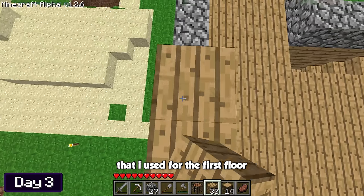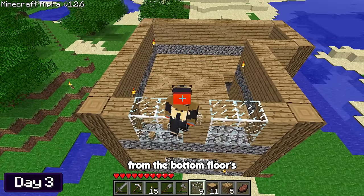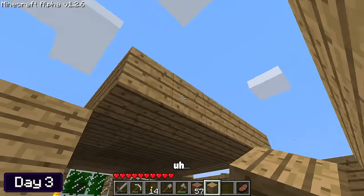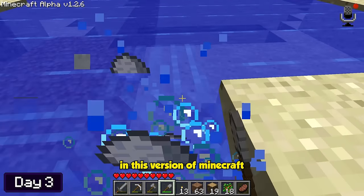I added some more windows with a slightly different pattern from the bottom floor, and added a door for easy access to the back porch. It was time to make another roof, but I ran out of wood — back to the forest we go. I spotted some clay and picked it up, because I can actually make some bricks which look pretty cool in this version of Minecraft.